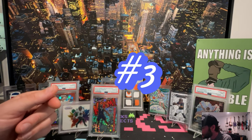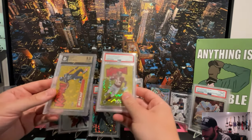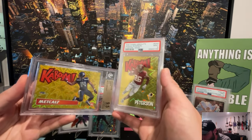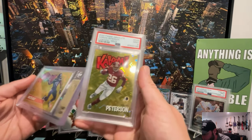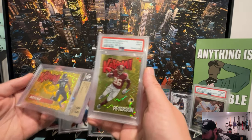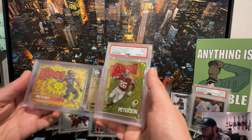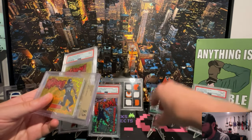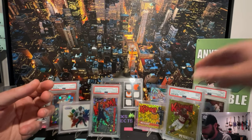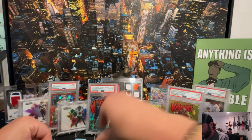Number three for me was a three-way tie because of the rarity of these cards — I couldn't pick which one for number three. This is a DK Metcalf gold Kaboom, slashed to 10, graded 9.5, and then one of the all-time greats, Adrian Peterson — weird to see him in the Redskins uni. Those Kabooms are very rare, those are in the gold. The Metcalf, because it's his rookie card, is probably better than a late-career Adrian Peterson card, but still.